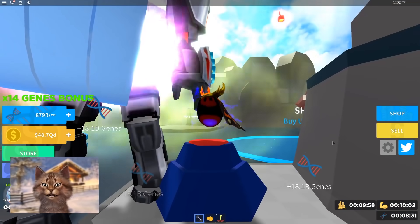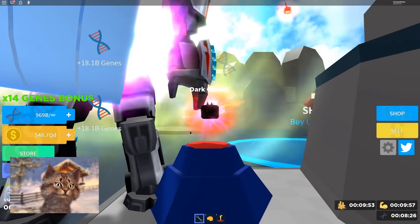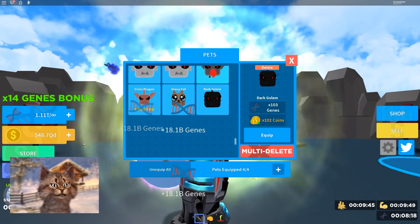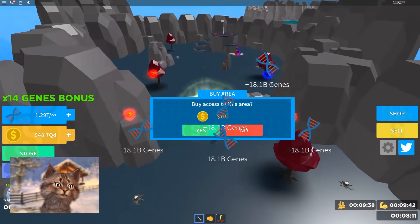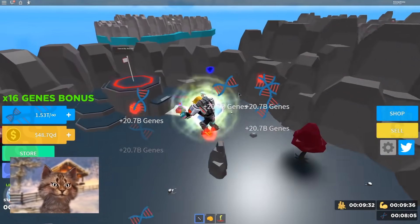Let me buy one — let's check out this overlord egg, hopefully it's really good. Okay, we got a dark golem. Let me check pets. They definitely changed this game a lot. Oh, the dark golem is still not better than my crisis pet. This is actually not even that good. I'm gonna keep the kitty forever, dude. It's gonna be my pet forever. So if we go in here, this is 16 times boost. Oh, there's another egg right here.